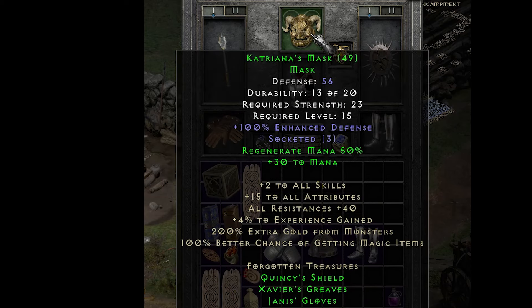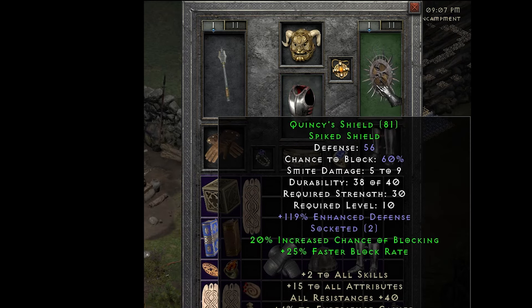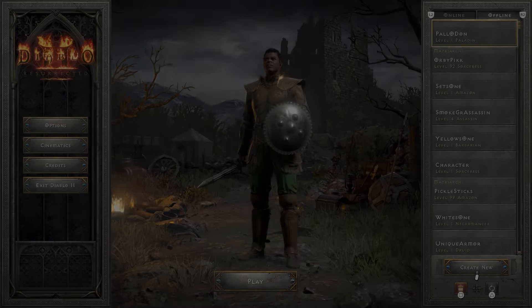God, this set has so much. It's got mana regen, 30 to mana, 50 to mana regen, 2 to all skills, 15 all attributes, 40 all resist, 4% to experience gained, 100 magic find. The chest plate comes with 3 sockets, enhanced defense, damage reduced by 15%. The shield adds 20% chance to block, 25 faster block rate. The boots add dexterity, 20 faster hit recovery. The gloves give life stolen per hit, plus it already has 20 IAS on it.